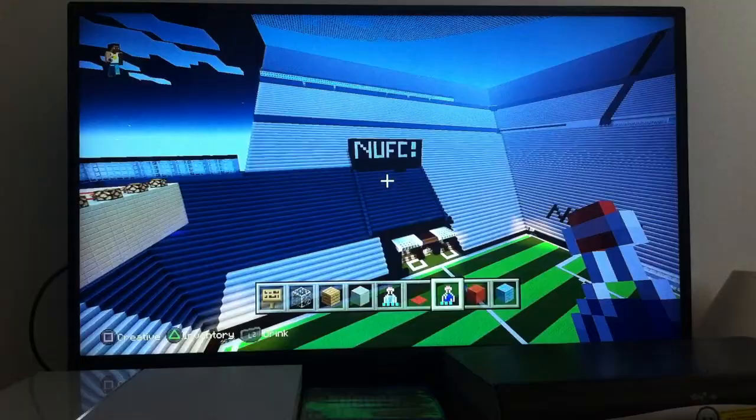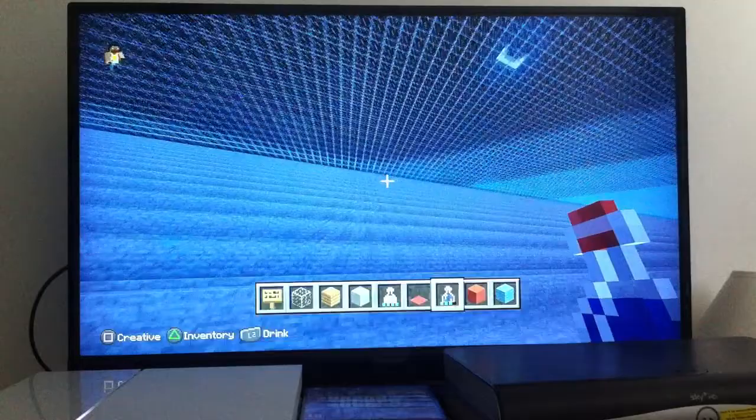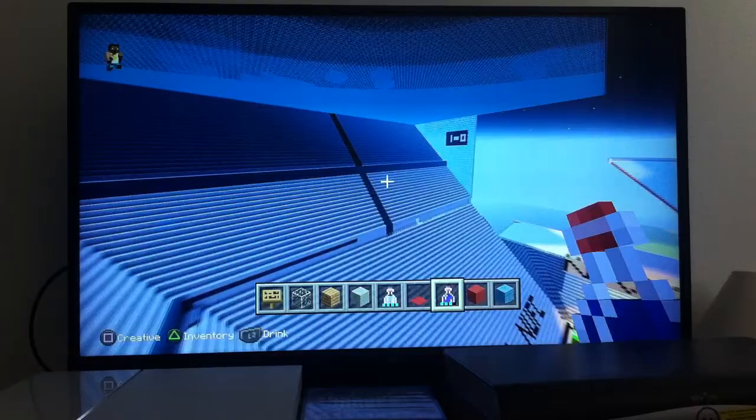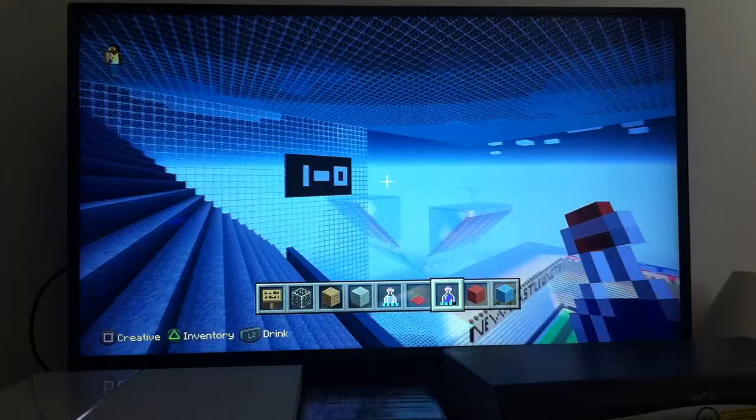The Milburn Stand — this is a massive Milburn Stand for the boxes. I'll bring you to the top row. Probably sit about here at the match. This section isn't fully finished off, but this is an idea of where the away fans do sit.